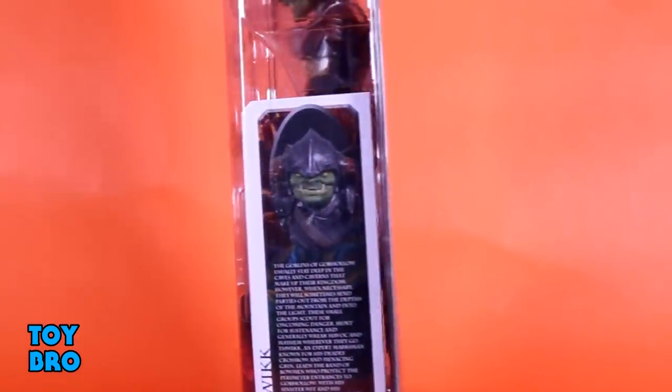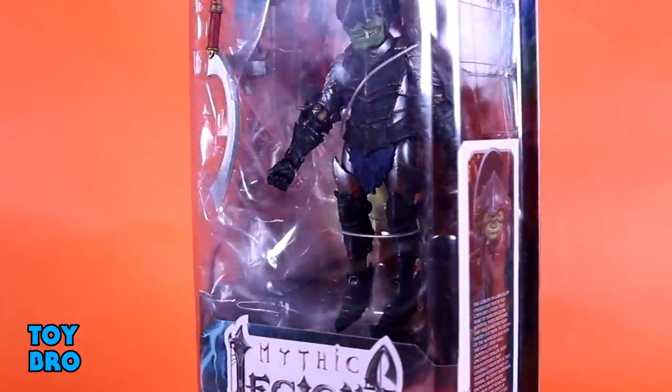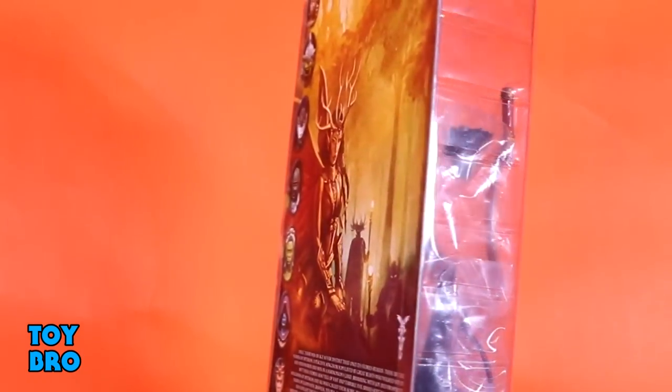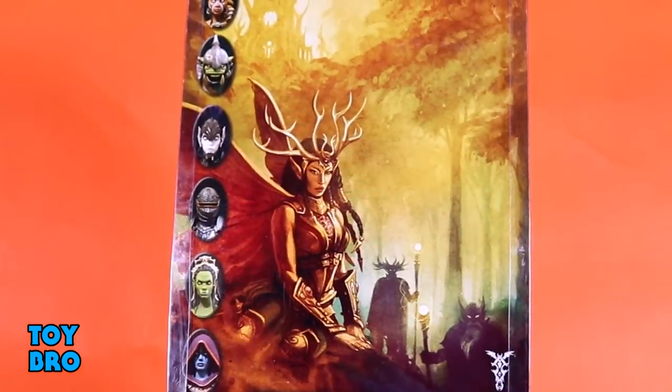I was able to get a friend to snag me the two figures that they released there. We have got to take a look at the Goblin that came out for these two Siege at Bjorgar figures. So we're taking a look today at Thwick. I couldn't not go with the Goblin, because I absolutely love the Advent of Decay Goblins, so this has been on my mind for a while. We've got him here in standard Mythic Legends packaging — you can see him in the window, collector-friendly. There's a bio on the side, and the back has the artwork we've been seeing throughout the line since Advent of Decay started up, as well as a write-up for the storyline. Let's pull him out and take a look.